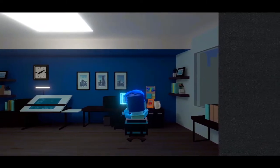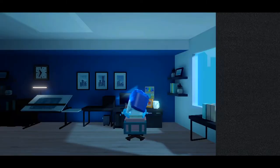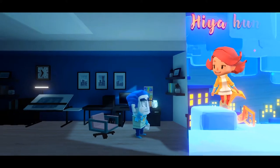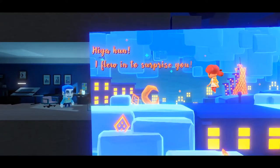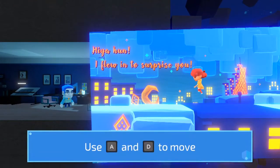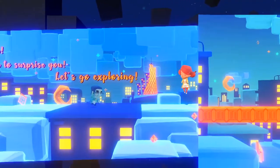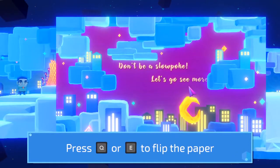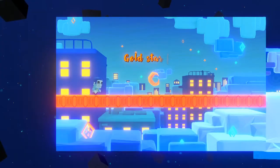What are you doing - are you even working, or are you playing games? Uh-oh. I think he's dreaming. Hiya hon, I flew in to surprise you. Use WASD to move - gotcha. Let's go exploring, let's do it. Don't be a slowpoke - press Q and E to flip the paper, gotcha. Gold star for you - yay me!